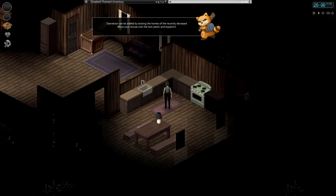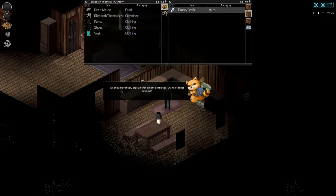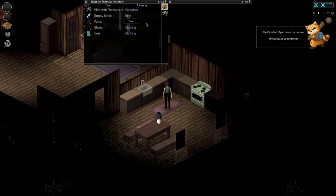Starvation can be staved off by looting the homes of the recently deceased. Move your mouse over the loot panel and expand it. Let's double click and grab the water bottle — that's what it tells you to pick up, or the empty bottle too. 'Dying of thirst is horrid.' There are those icons on the right of the screen — looks like someone has a rumbly tummy. Right clicking an item brings up interaction options. Let's eat it — eat uncooked — eat it all. 'That's better, apart from the nausea.'